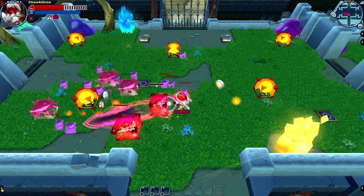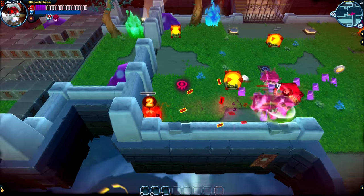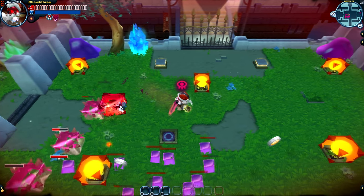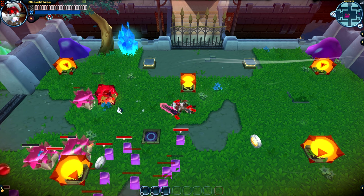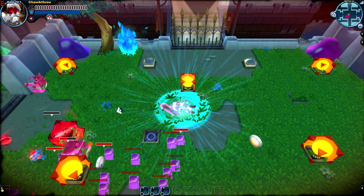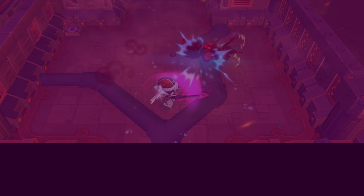Now let's take a closer look at that curse status which I've been mentioning throughout this video. As you can see, my character has that curse symbol above his head, and that means every time I attack I'm going to take damage. If I just swing my sword here with no enemies around, it kills me off. That same damaging effect also applies to enemies that are cursed — if they try to attack you or heal themselves, they'll also take damage.